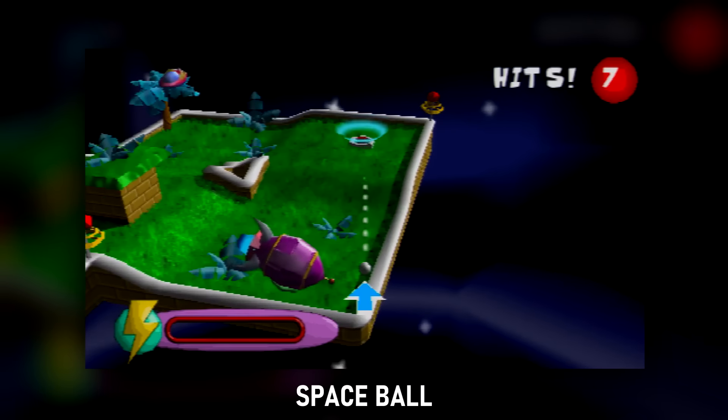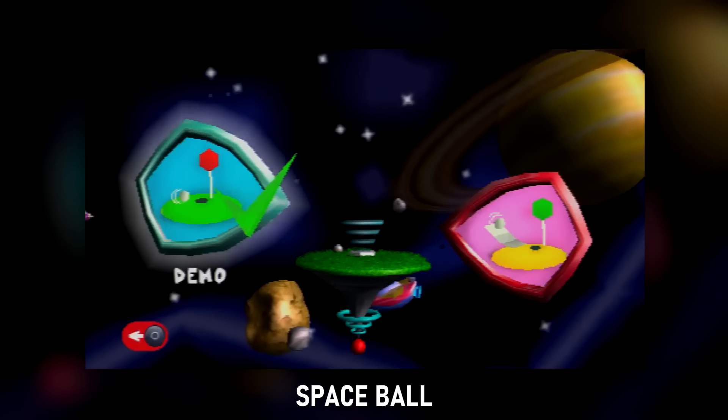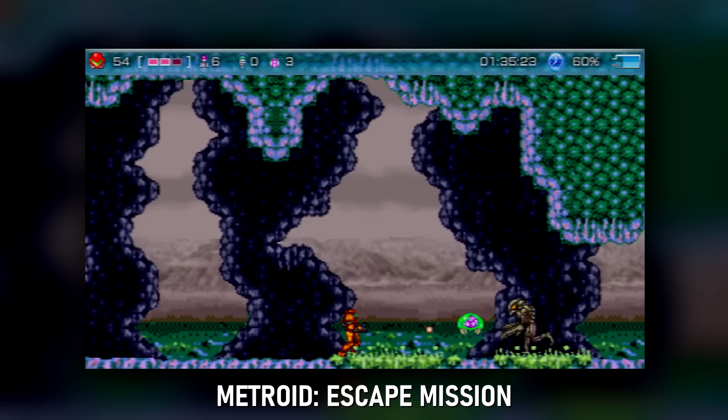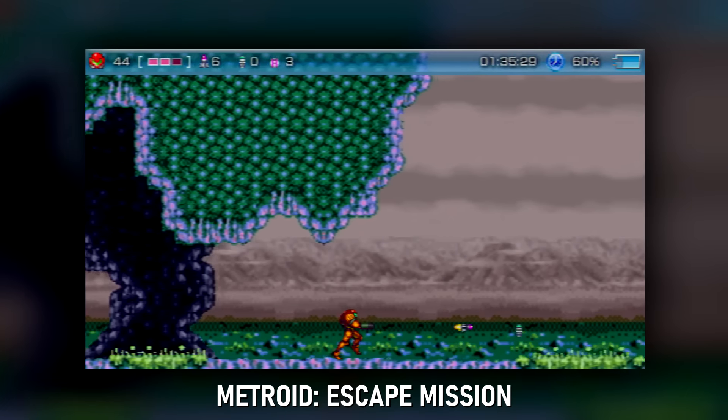Spaceball: well, this is impressive — a fully-fledged 3D golf game for the PSP. Unfortunately it just seems to be one level. That's a shame because it works so well. Metroid Escape Mission: like with the earlier Mega Man game, this is an original take on a Metroid game. It's very linear and not very exciting if I'm being honest, but hey, it's an effort.